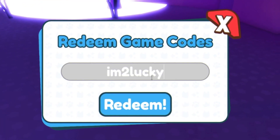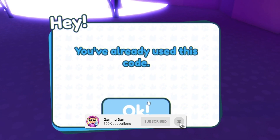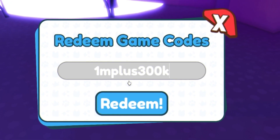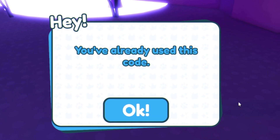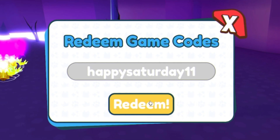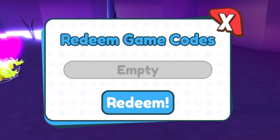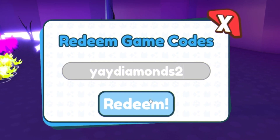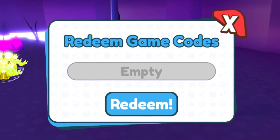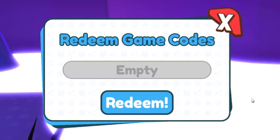Starting off, we have code 'im-too-lucky' — redeem that for some boots rewards. Next is code '1m-plus-300k', then 'happy-saturday-11', then '1-billion', and finally 'yay-diamonds-2' which gives 50,000 diamonds. I've already redeemed all of these codes. We'll be receiving a new code once the game hits 1.4 million likes, and there are also some new codes for this update which I'll show later.